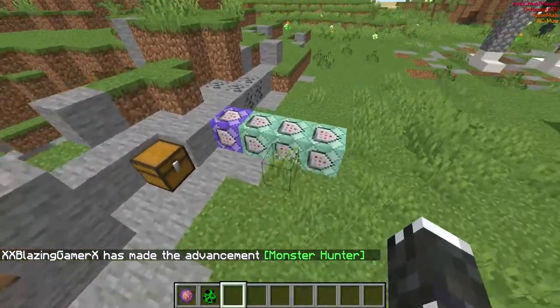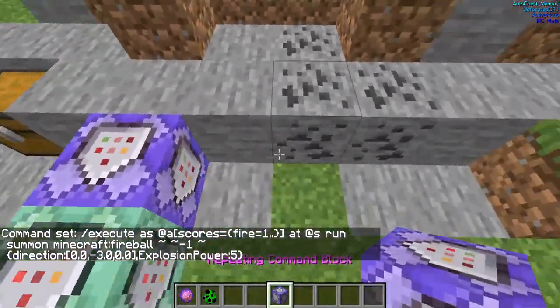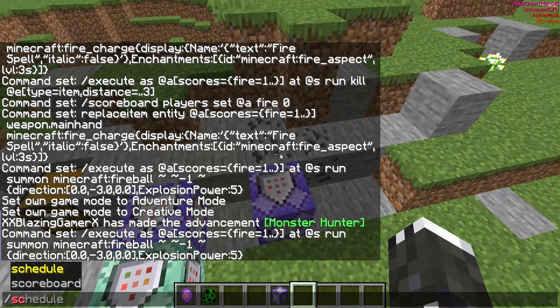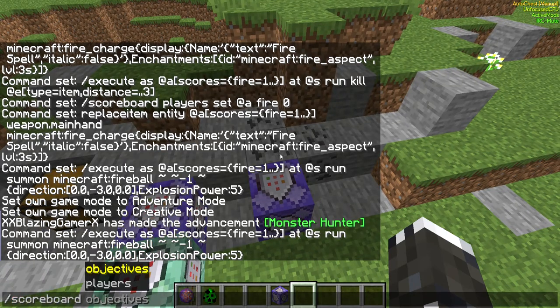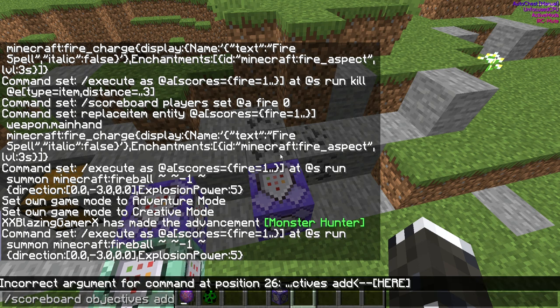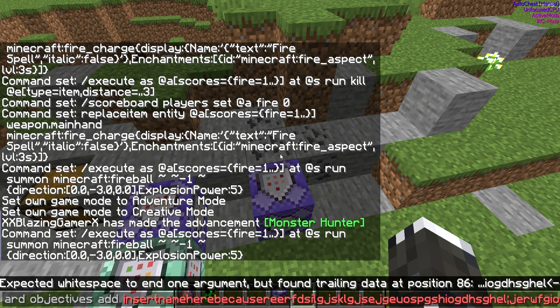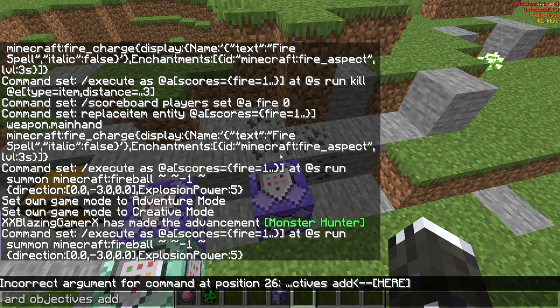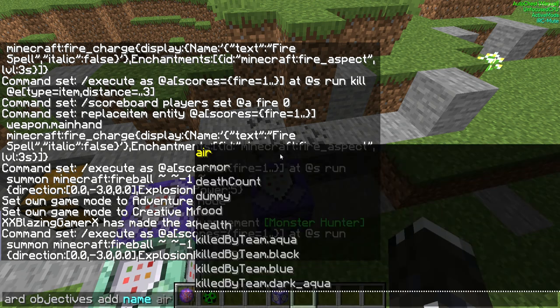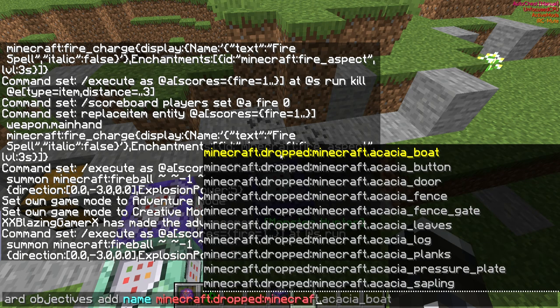The first command: you're going to need a scoreboard objective. Run: scoreboard objectives add — give it a name, like 'name' — then minecraft.dropped and then the item ID.